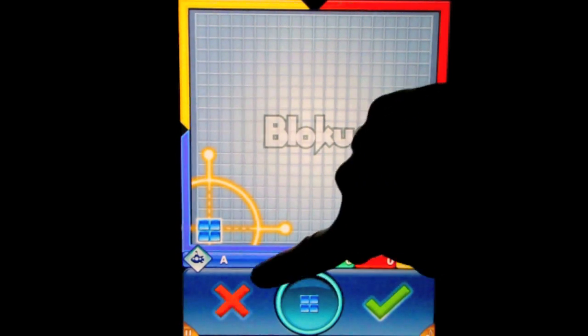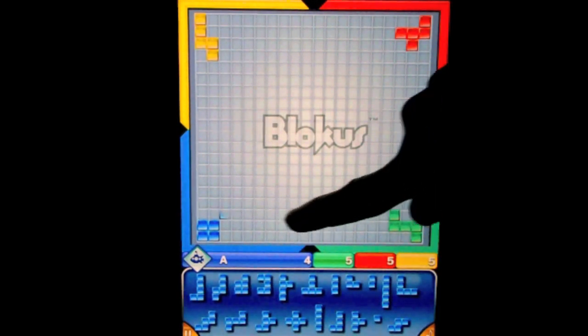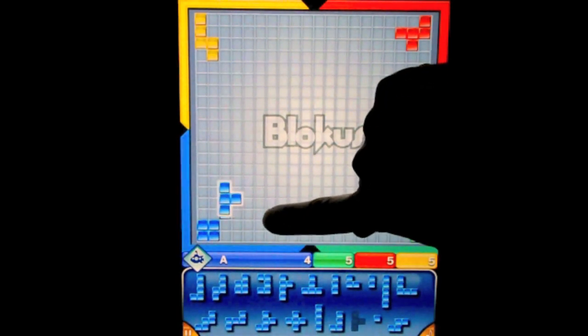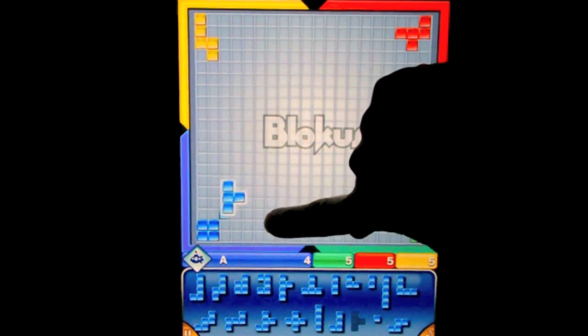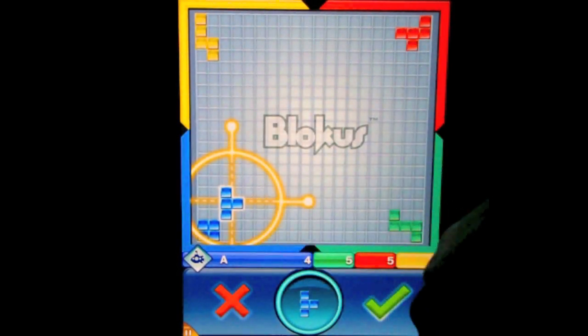If I'm unhappy, I click the red X to undo it. If I'm okay with it, I push the check mark and it places my piece. Now the computer will take its turn. I've used up my square piece, so I have these remaining pieces to play from — very Tetris-like if you notice. I choose one and drag it up. I can only place it where that flashing blue box is; I can't place it anywhere else on the board. I've got to touch one of my own pieces at the corners only — I cannot have flat edges touching, they have to touch at corners. Right now I only have one corner available, so I'll place it there.